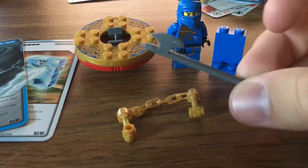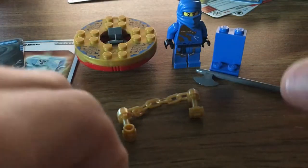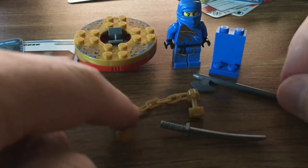And then I gave him this, which is sort of a nod to Skeleton Bowling — this is not really a Ninjago weapon, but it was in that set. And then a sword, because these two are kind of big.